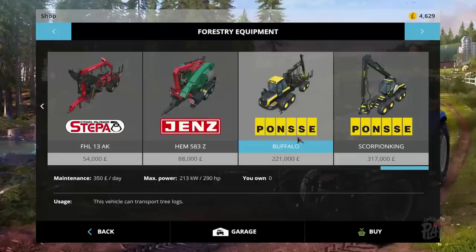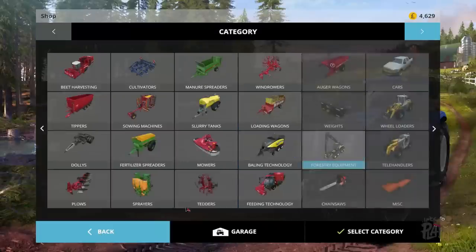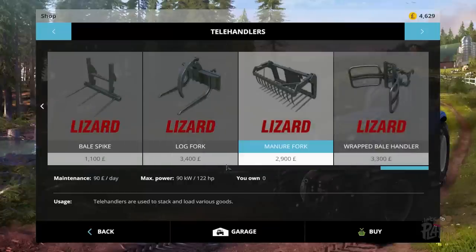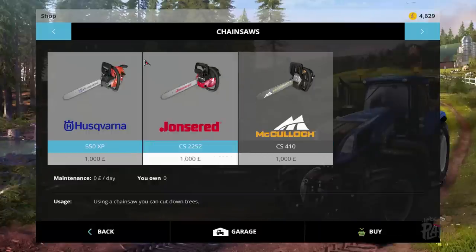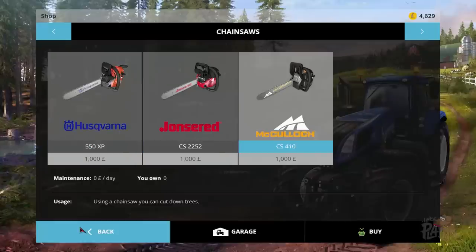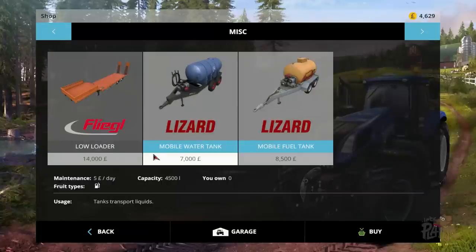We've got forestry equipment — the ST-65T Paratek FSI. We've got a timber runner, a machine that plants new trees, and one that can transport tree logs. There's a machine that breaks logs into chips. We've got the Ponsse Buffalo and the Scorpion King — the machine that can cut down trees. That thing just looks amazing, it looks a beast. We've got a telehandler, loads of attachments, and chainsaws — McCulloch, Lonserad, and Husqvarna. Probably go for McCulloch so I can pronounce it. And in Misc: a low loader, a mobile water tank, and a mobile fuel tank.